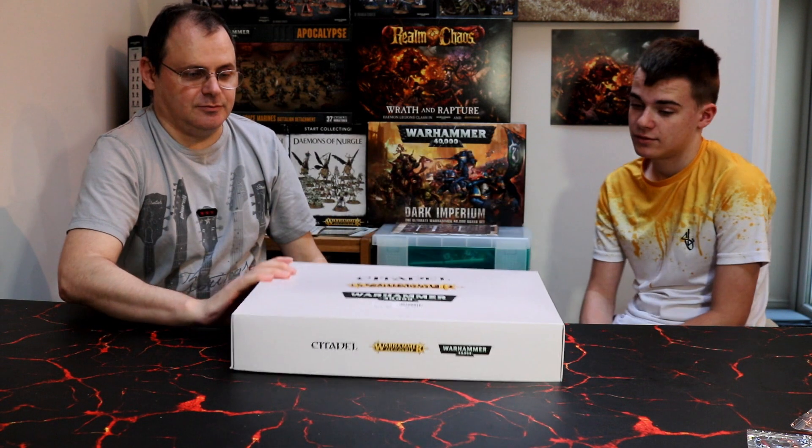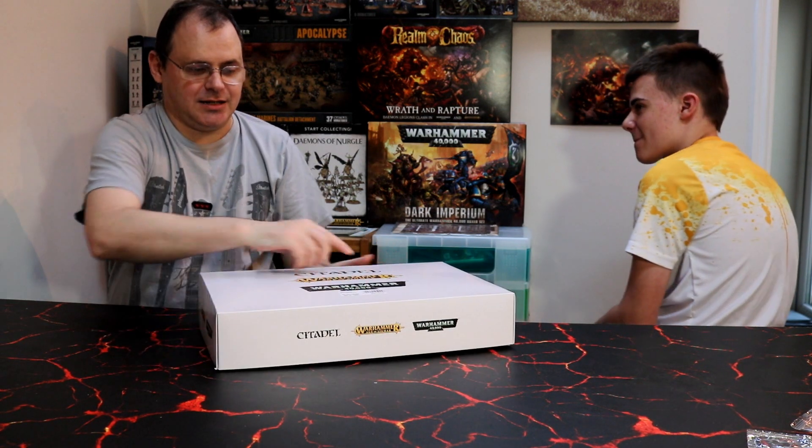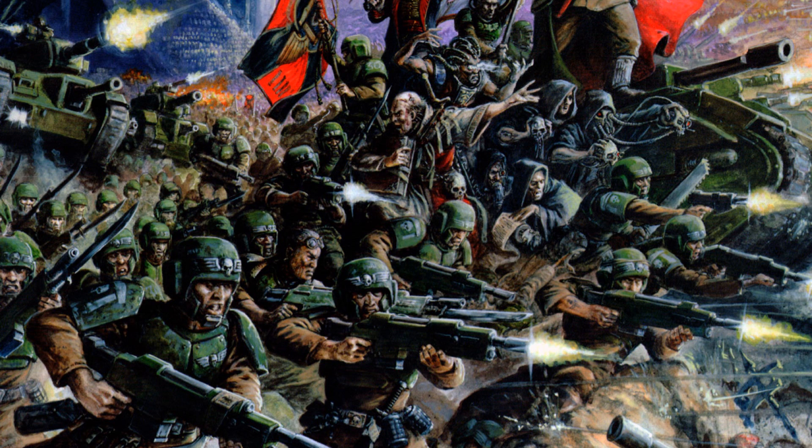Greetings and salutations, this is Imperator Vespasian and his trusty sidekick. Hello. We have an awesome box which is mail order, so we don't get a pretty picture on the front. Which is a real shame. So we've got a big white box with stuff written on it. What we should have is a picture of some tanks, lots of infantry and headquarters guns — but we don't get that.